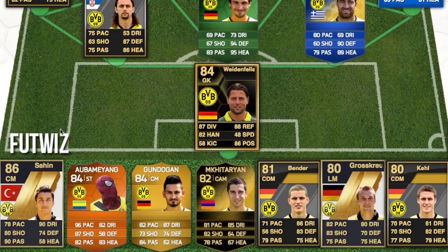Then we go onto the bench. We've got Sahin, 86 rated. Aubameyang — I don't know why he's got a Spider-Man hat thing on. Then we've got Gundogan — he never had a better special card before FIFA 14. And Mkhitaryan, who's only been on the game for two years but already had an inform, which is really good. I think that flag is Armenia. Then we've got Bender and Grosskreutz.